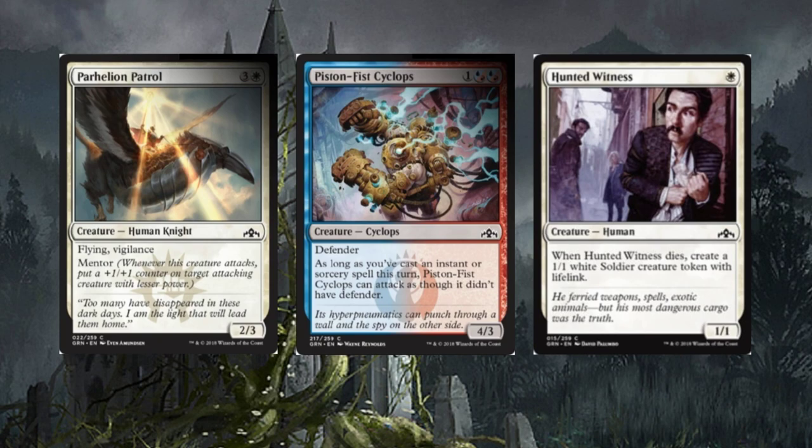Hunted Witness — I love this card. Anytime we can get an extra little token, it's really cool. Hunted Witness is a one-drop human; when it dies, create a one/one white soldier creature token with lifelink. The cool thing is it creates a one/one with lifelink, and small creatures can all aid the convoke mechanic for bigger creatures later. It's a one-drop — it'll see quite a bit of play.